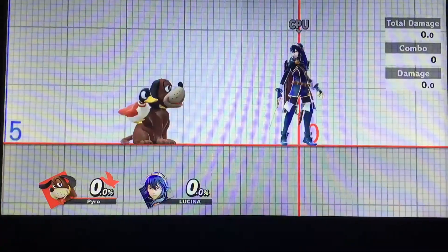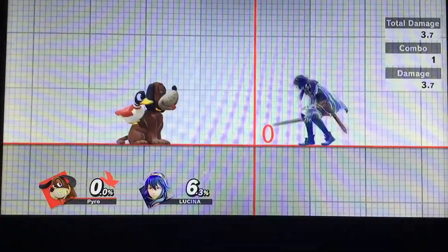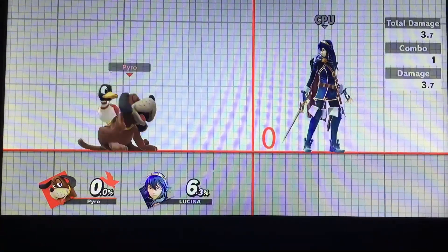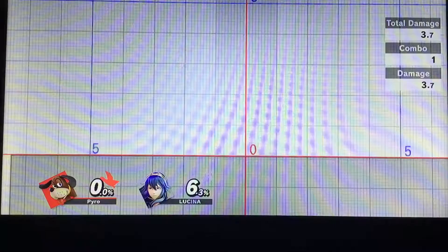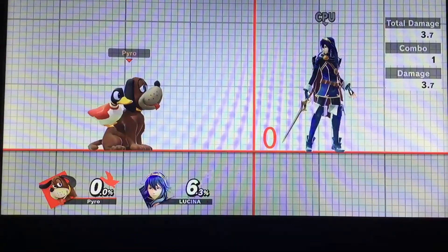Another option to change up the Y position of the Clay Pigeon is to wave bounce the Clay Pigeon during the hop. This wave bounce is slower; however, it does provide a unique height that other options don't provide.